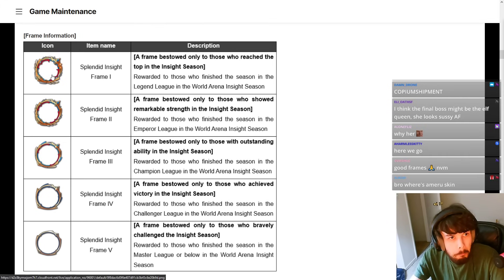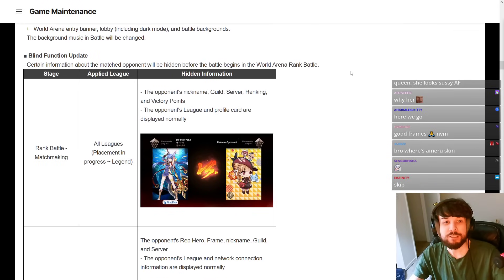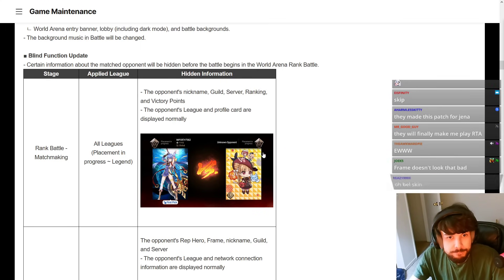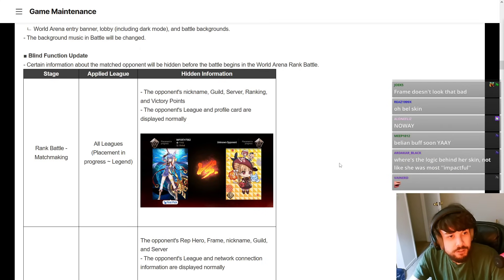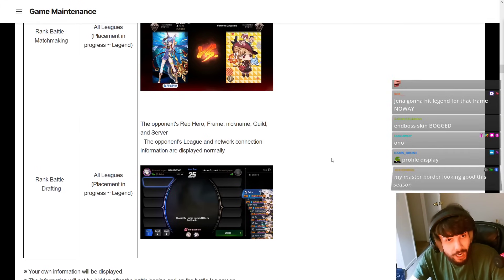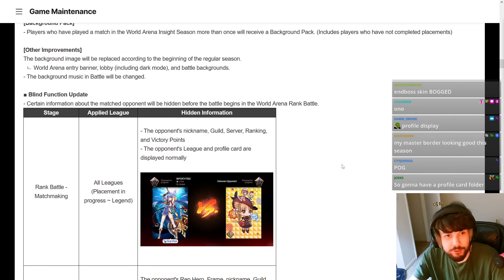Blind Function — this is a huge deal. Your opponent's nickname, guild, server ranking, and victory points are all hidden. Their league and profile card are displayed normally. That is a huge deal — all leagues, placement, and progress to Legend. Wow, that's pretty insane, it just hides it for everyone.